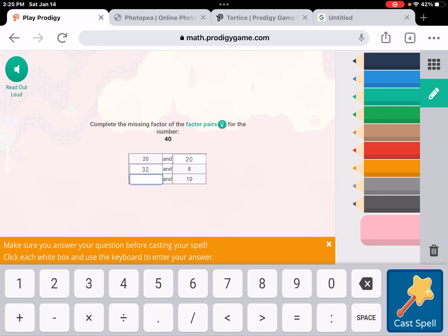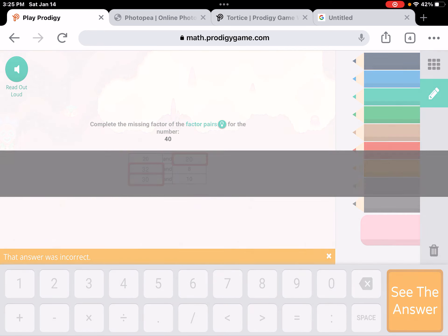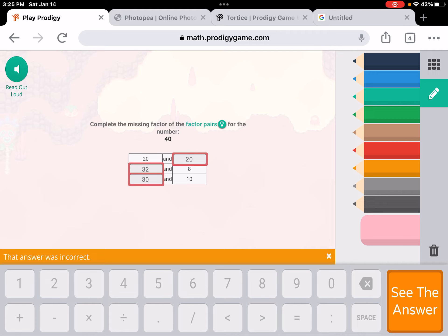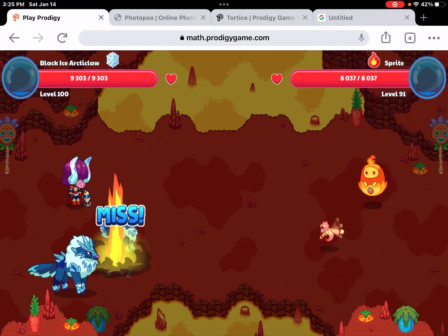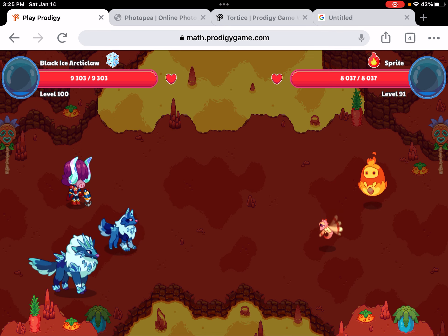Three, two, and three. There are factor pairs — luckily none of us got that.